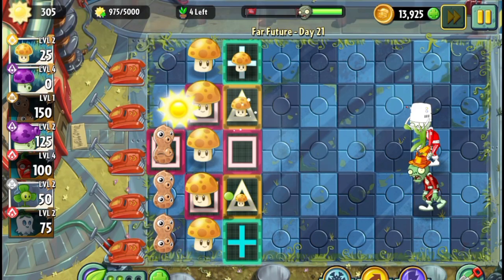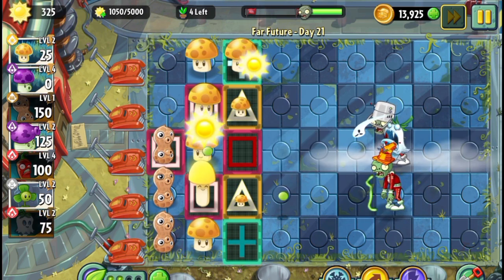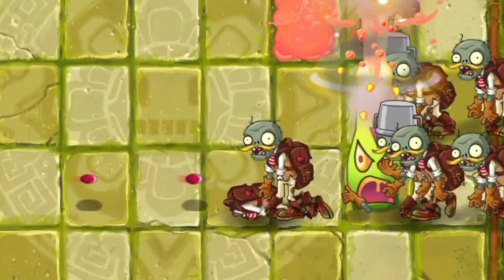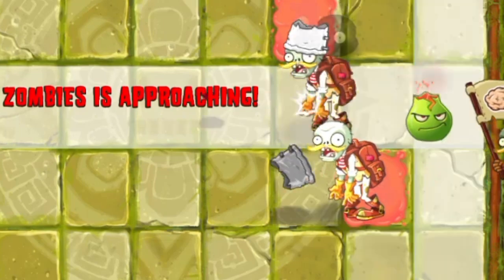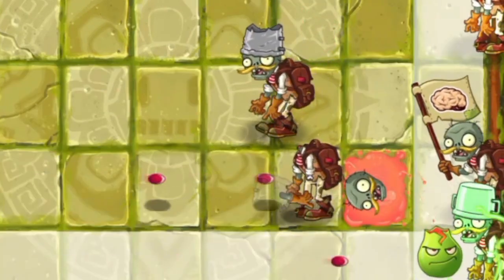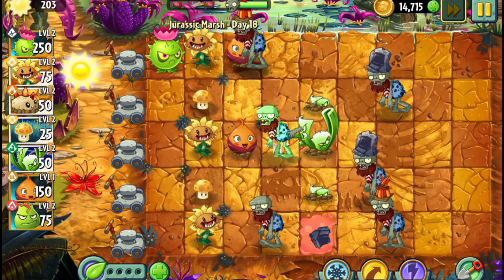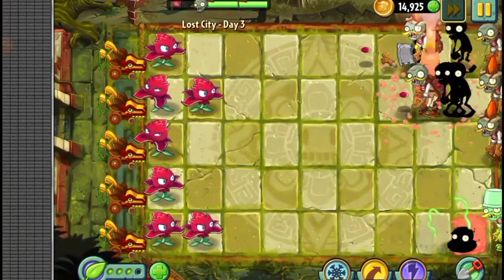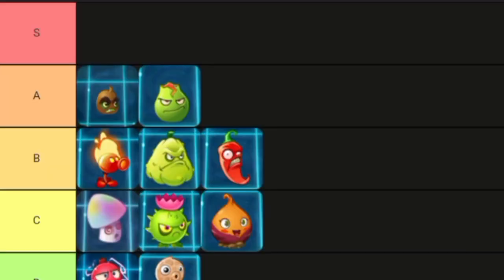Number 4: the Lava Guava — another Gemium plant similar to the Ghost Pepper. After being triggered, the Lava Guava explodes and deals damage in a 3x3 area, leaving a lava pool behind. It has the same sun cost and recharge as the Ghost Pepper. Just like the Ghost Pepper, it's great for crowd control and can be used frequently. Definitely an A tier plant.